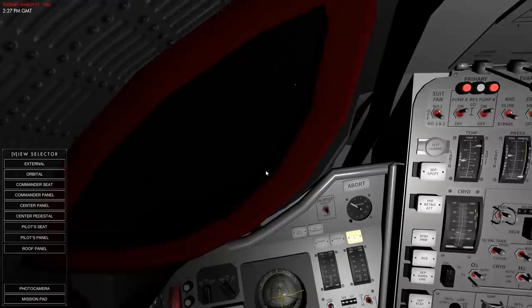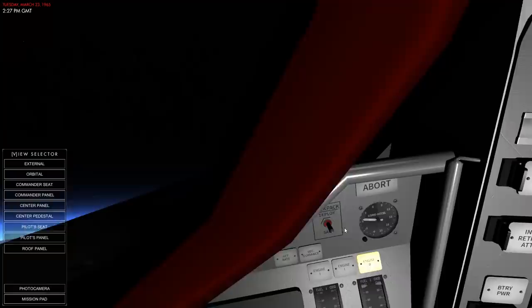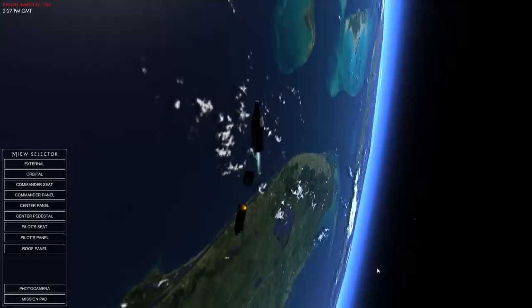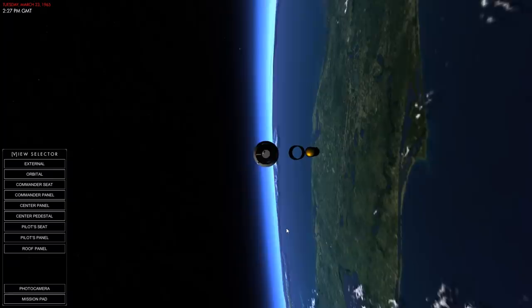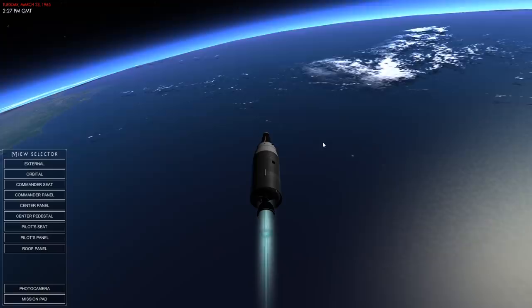All I need to know here is that it has guided us towards orbit. There's the staging, and I can just about see the edge of the Earth through the tiny window in the Gemini spacecraft. Let's go to the exterior view — the second stage is firing. One thing I have observed is that the game doesn't model physics for the discarded stages, so despite the fact that I'm accelerating at about 1G, these things are more or less following me along into orbit, just slowly drifting backwards. Just ignore that.